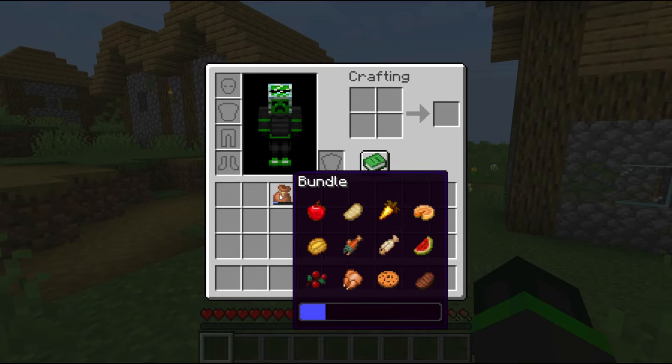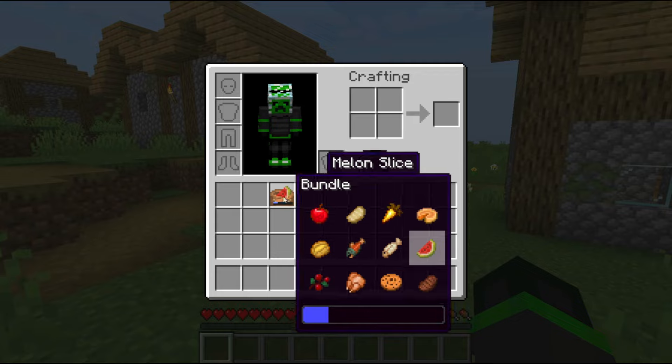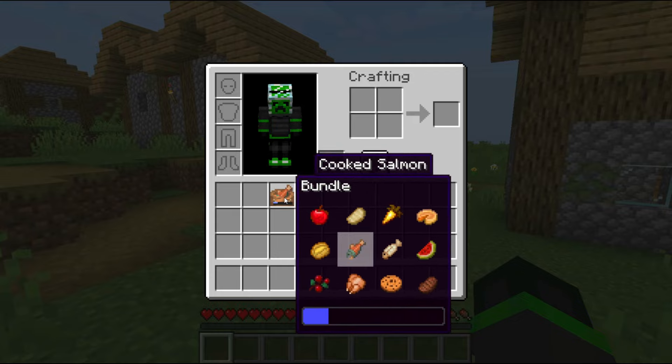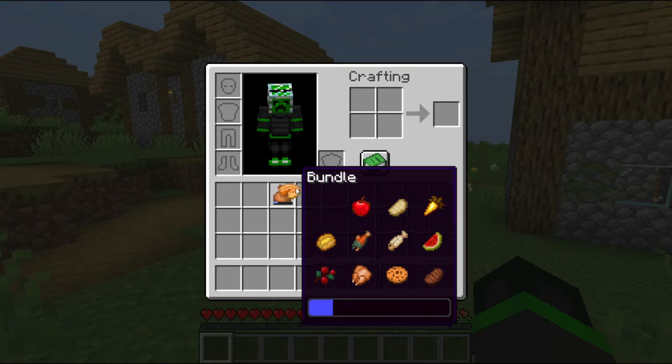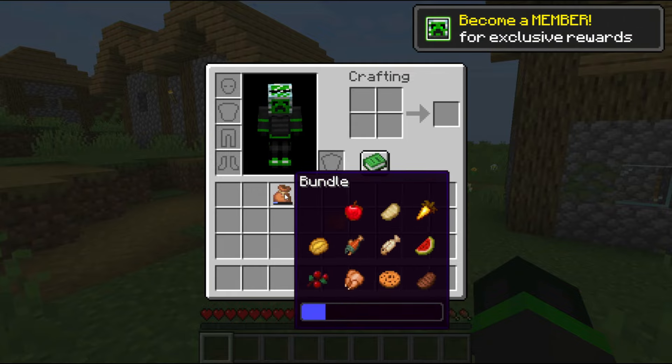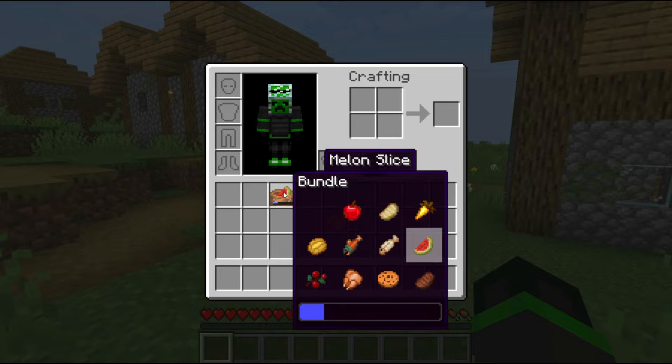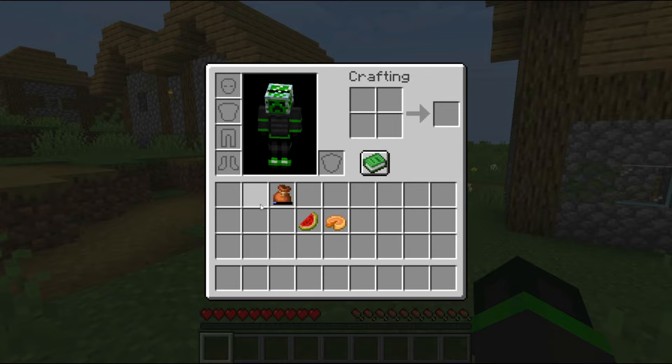You can also use the preview to grab items by hovering over the bundle icon and then scrolling over a specific item. This allows you to select the exact item you want, which you can then left-click on to remove from the bundle and place in your inventory. You will also notice the bundle icon change to show the item you are about to grab, along with it being highlighted in the preview.